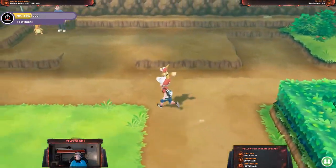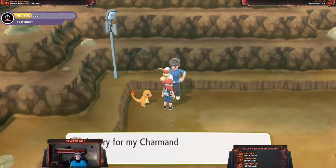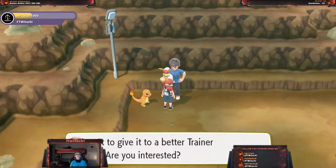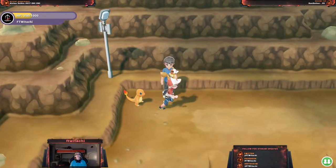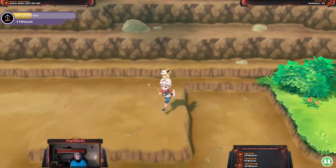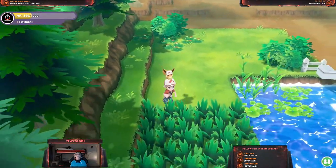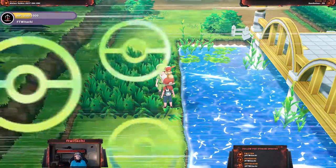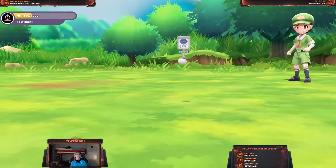Do we get Charmander right away? And Squirtle, we get in the next city. What's interesting is I need to catch 50 Pokemon for Charmander and 30 for Bulbasaur — so they did change the requirements in this game. I keep moving my stick in the wrong way. Anyway, they've changed the way you get these starter Pokemon — I gotta capture some more to get them, which is fine with me.